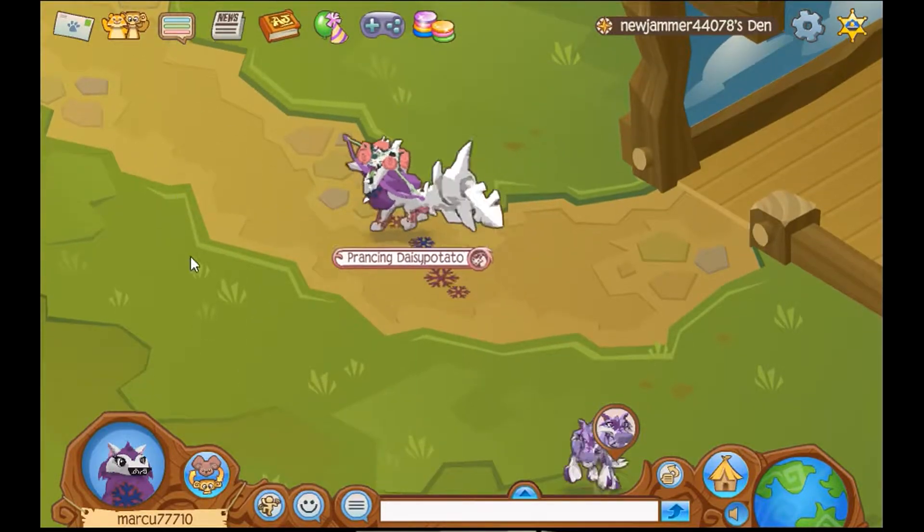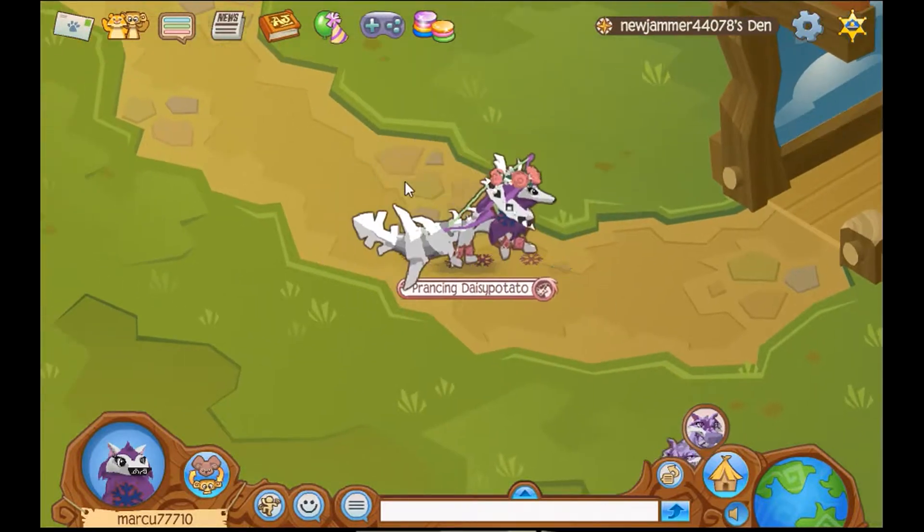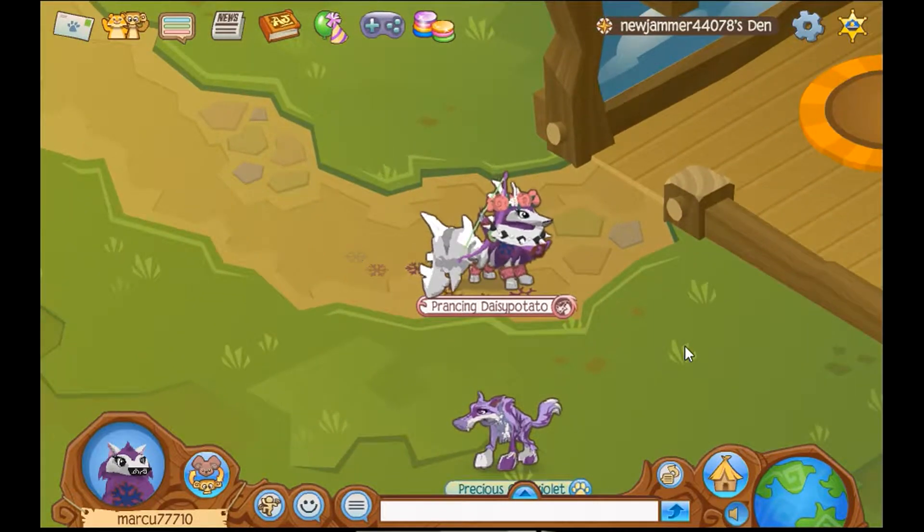This is a really cool glitch. It's called the magenta glitch, but you could have this as whatever color you want - a party didn't know this either. Which is pretty revolutionary for Animal Jam.